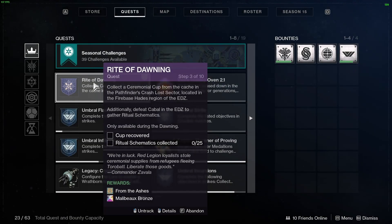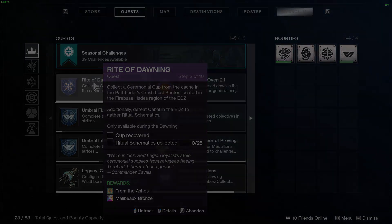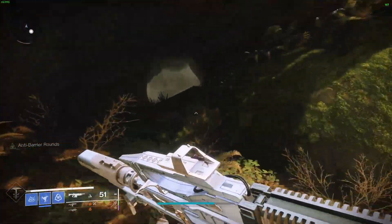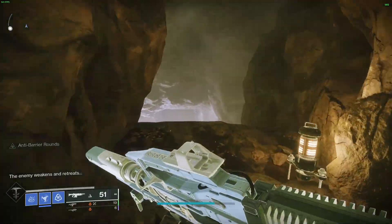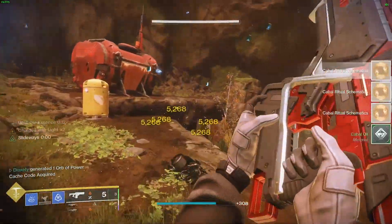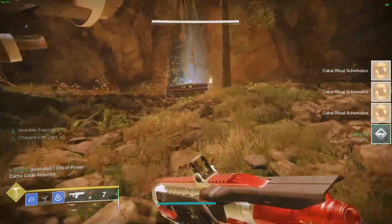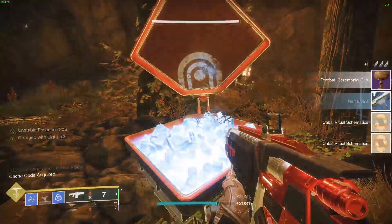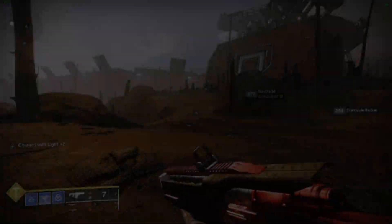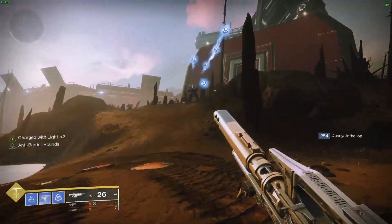For step three, collect a ceremonial cup from a cache in the Pathfinder's Crash Lost Sector. Additionally, defeat Cabal in the EDZ to gather ritual schematics. After completing the Lost Sector, kill a few more enemies outside and you should be done.